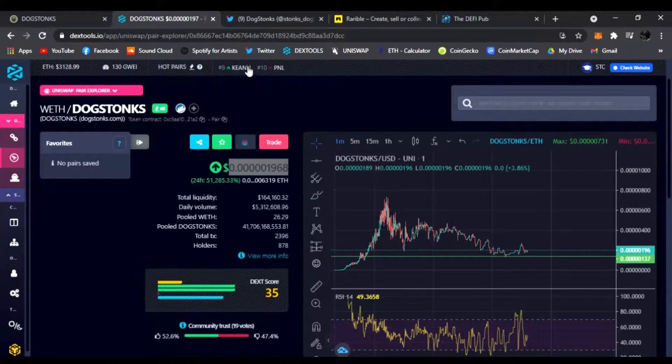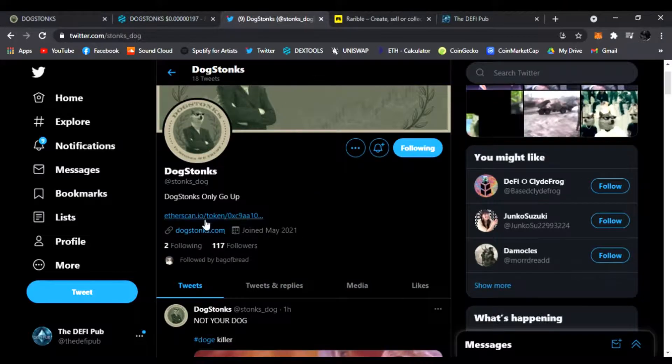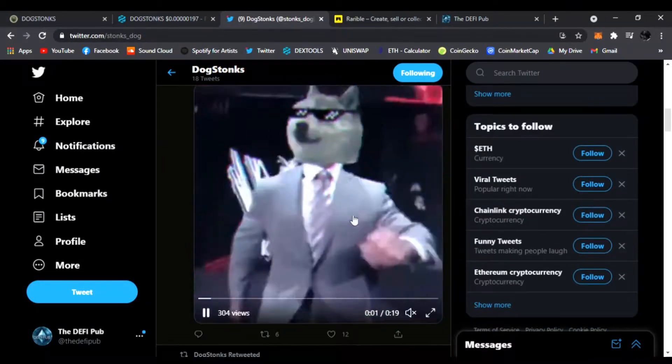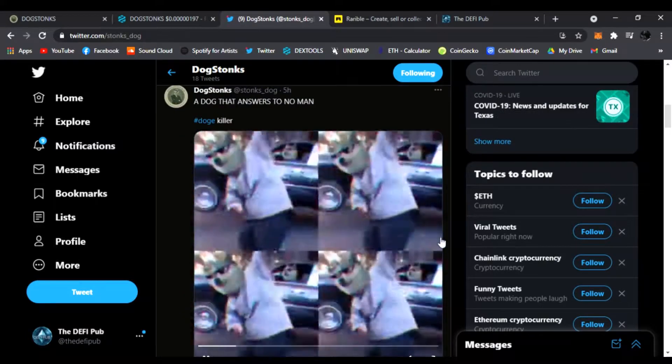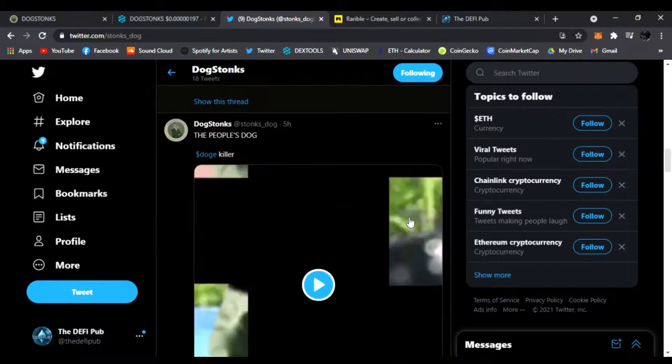Twitter: make sure to follow them — they're always posting news and updates on Dog Stonks. Check out their cool little memes. You scroll down and you see the charts looking nice. Check them out on Twitter, guys.